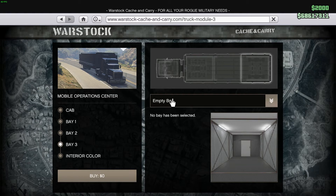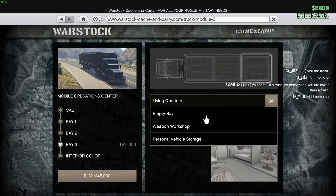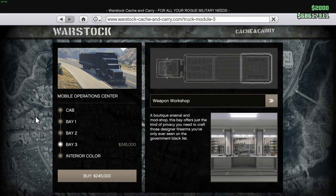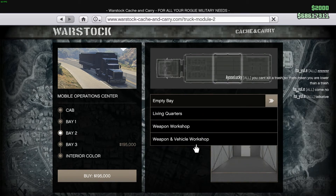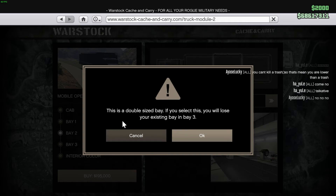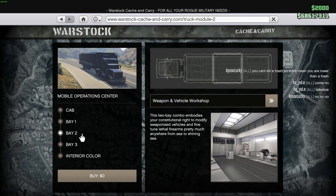For Bay 3 you can choose the Living Quarters — which I don't recommend since it's quite useless — or a Weapon Workshop, which is a bigger area focused just on weapons, or Personal Vehicle Storage if you want to store personal vehicles. I'll stick with the Weapon and Vehicle Workshop. Keep in mind it's double-size and only works for weaponized vehicles that came with the Gunrunning DLC — you can't just steal a car from the street and bring it inside.